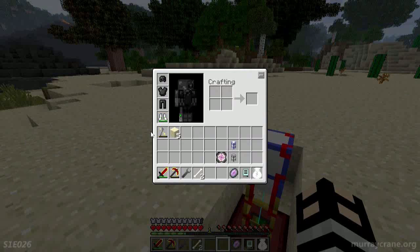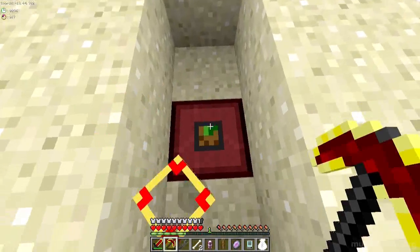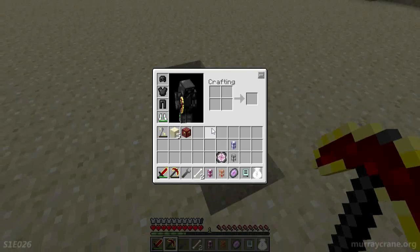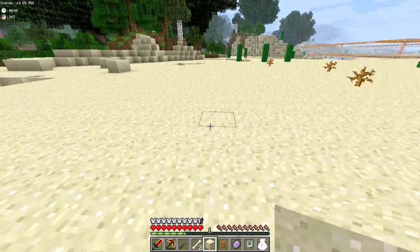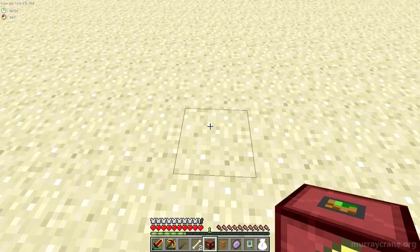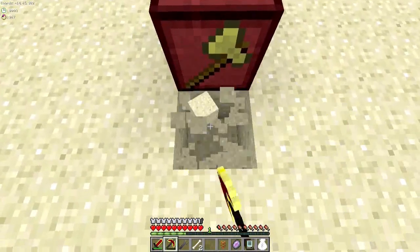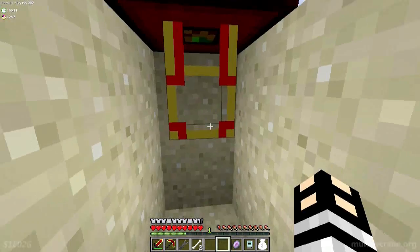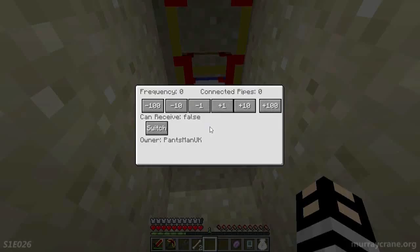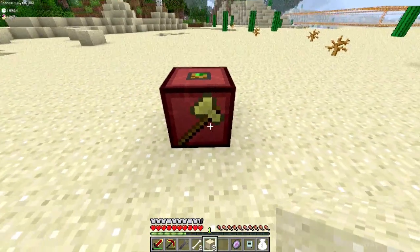The cactus harvester will harvest the topmost block of any cactus in its area that has grown to full size. In this case, what I'm going to do is chop that off and that off. Filled in. And we'll put it on the surface, because I need to be able to get electricity into it. There you go. And I need to be able to get stuff out of it.